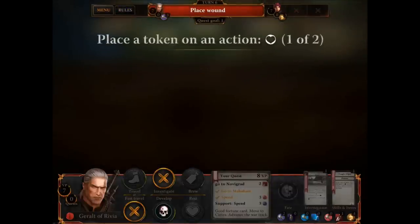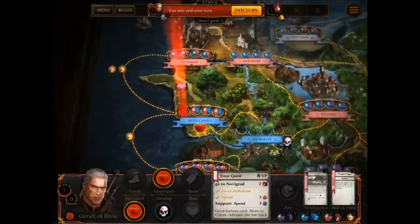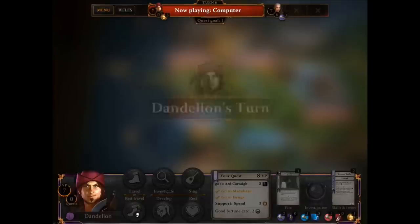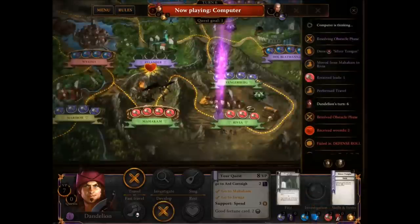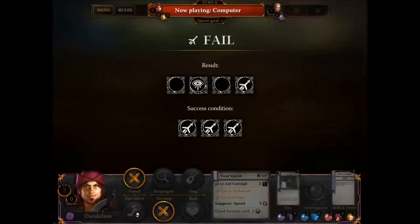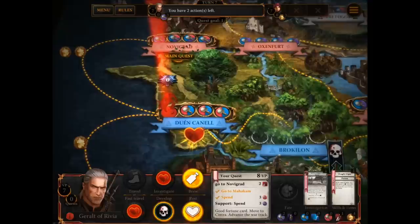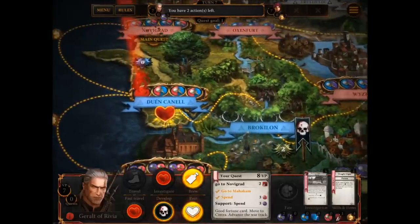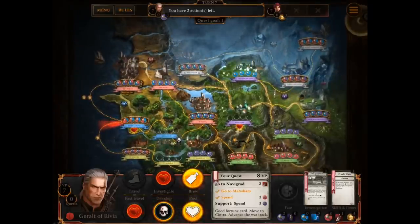I receive two wounds. I want to develop next turn and I probably want to brew, so I'll put one wound on fast travel and one on investigation. I'll probably stay here for another turn. Back to Dandelion — Dandelion's off to Rivia. I've just realised I've been a complete idiot about the regions. If you look at the location names, each one has a different symbol on it. I'm currently in the blue — so Dandelion, Canel, and Broccolin are all blue. Novigrad, Oxenfurt, and Wismir are all pink. Yeah, I've just been a complete idiot.